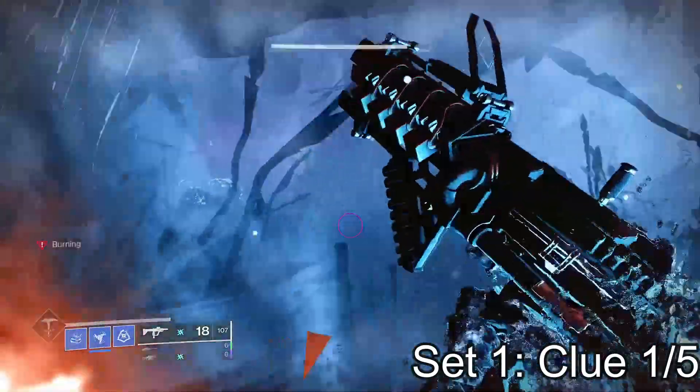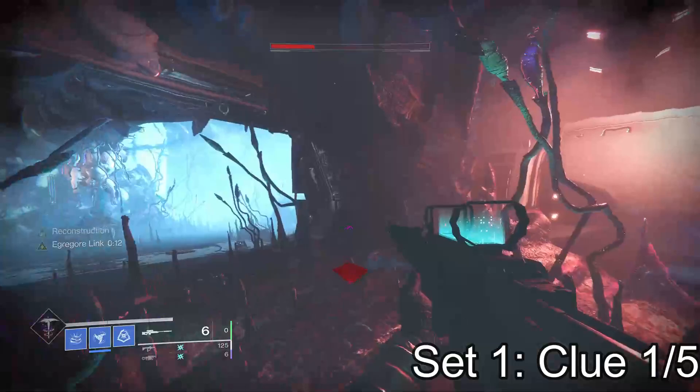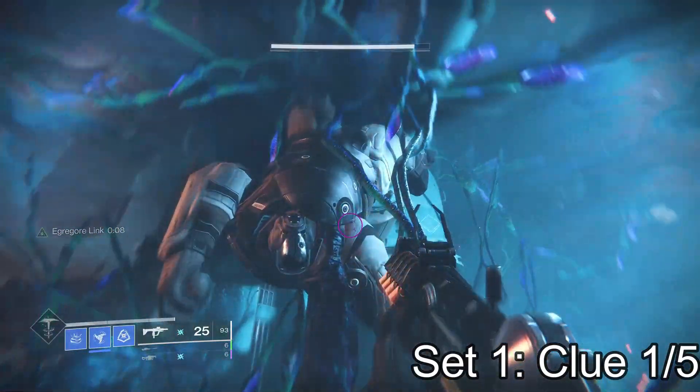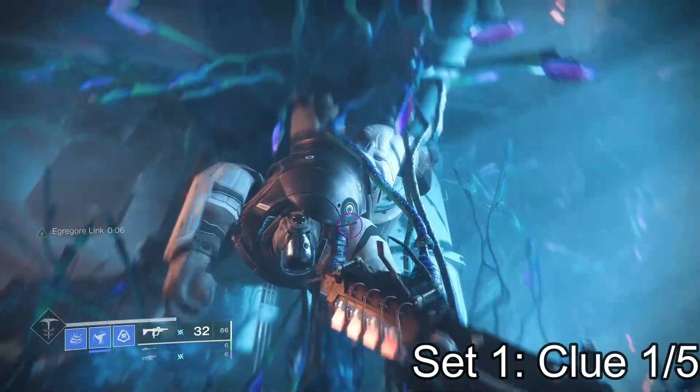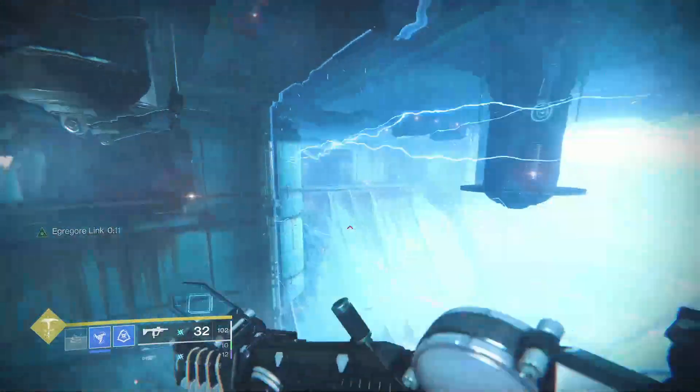Let's get into the first set, which has five clues. The first one is when you first load into the mission, do the little jumping puzzle, and find the first spore that you have to shoot to go through the wall. When you go right through that first immediate wall, you see this cabal hanging upside down. Press square on him and that is your first clue.